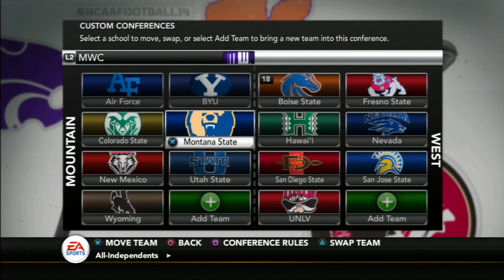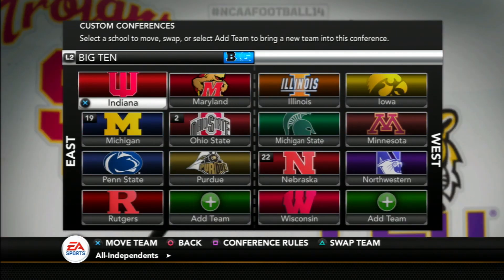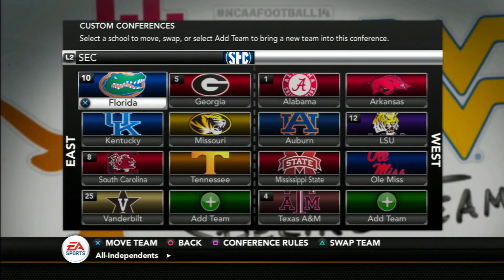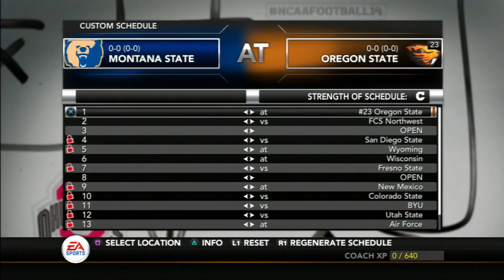Now that we've met the team, let's talk about the Grizzlies' FBS journey in the Mountain West Conference, which has made a few changes from real life — some reorganized to be more geographically accurate, some with teams added and subtracted to reflect real-life conferences. There are two other team builder teams added to the dynasty: in the Sun Belt, Coastal Carolina and The Citadel have both been added.